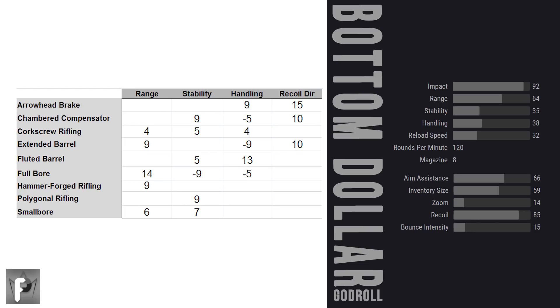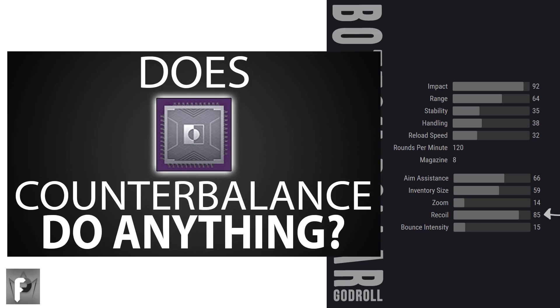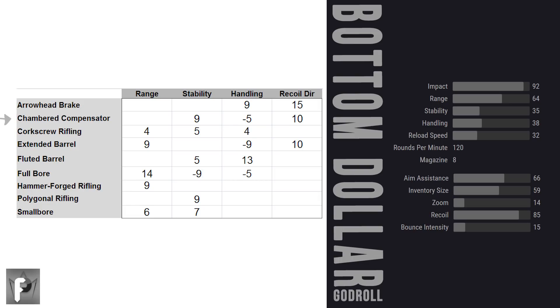The default recoil direction of the Bottom Dollar is 85, which should be fairly vertical. Recoil direction ending in a 5 or at 100 is usually what we want. Extended barrel or chambered compensator can each take your recoil direction up to 95, which is great. Arrowhead break can take it up to an even 100, but I would probably avoid arrowhead because 85 or 95 recoil direction is probably going to be near perfect, and I'd rather focus on buffing range or stability.